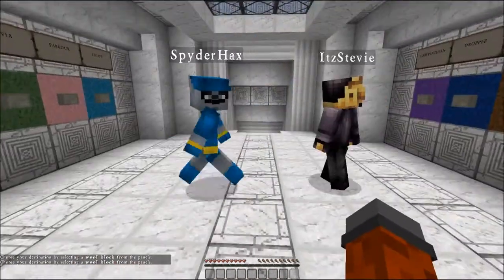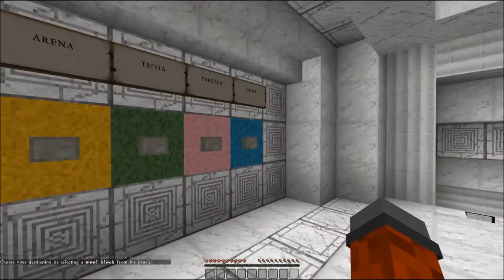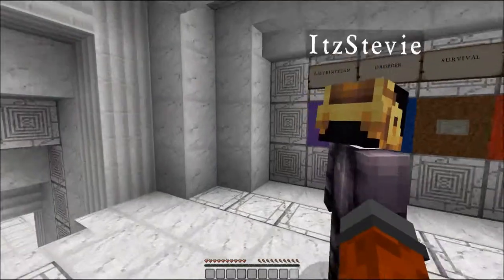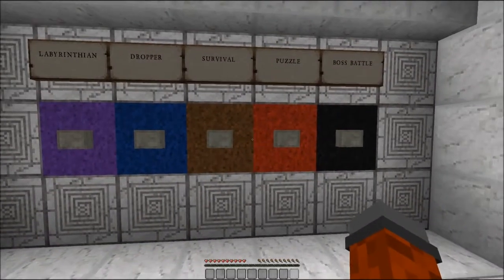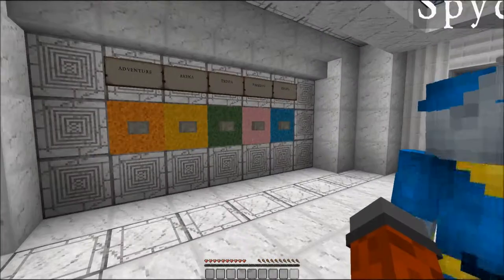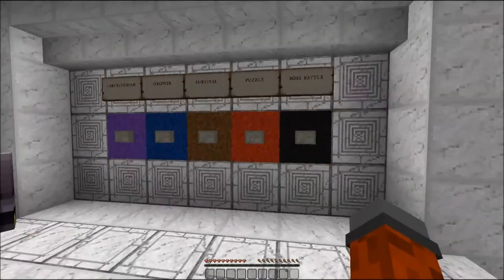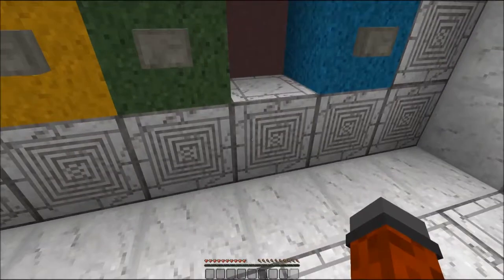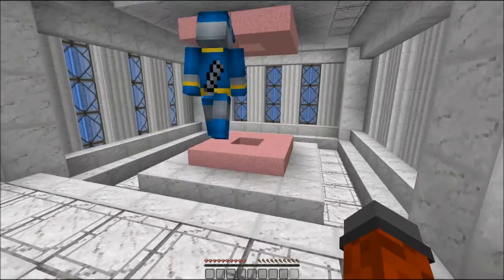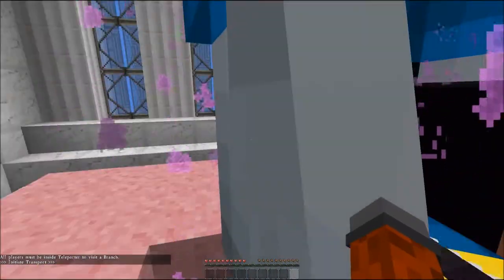Choose your genre by selecting a wool block for the panels. What should we start with? We got adventure, arena, trivia, parkour, escape, labyrinthian, dropper, survival, puzzle, and boss. I'm just saying parkour. Let's start with Stevie's worst just to get it out of the way. Let's just knock it out. No, we don't want the first episode to be the last episode. Now let's hit the button. Now we go in the hole. All players must be inside.